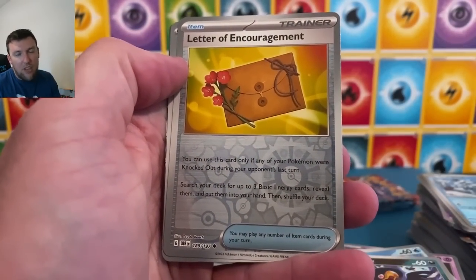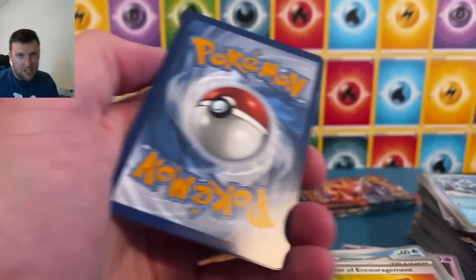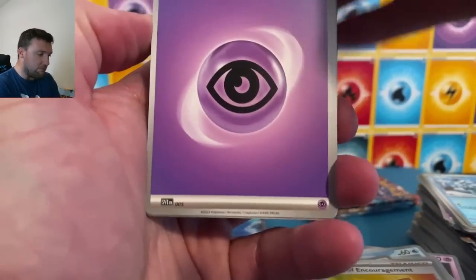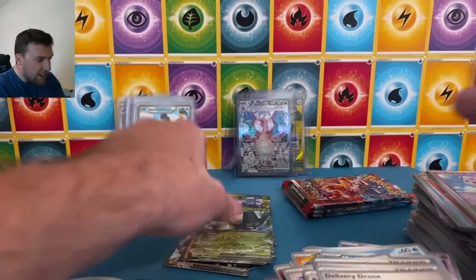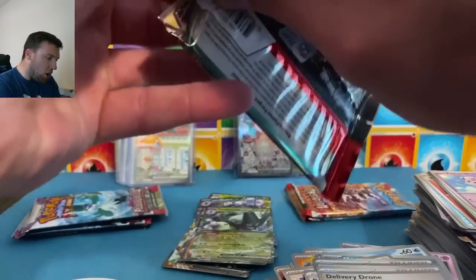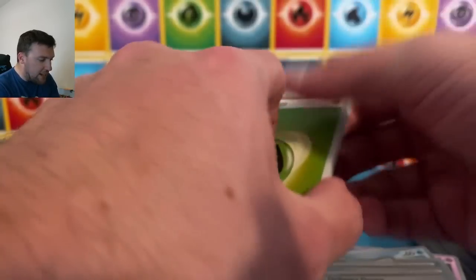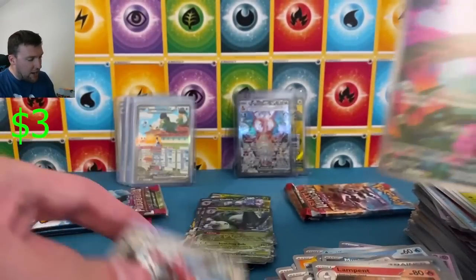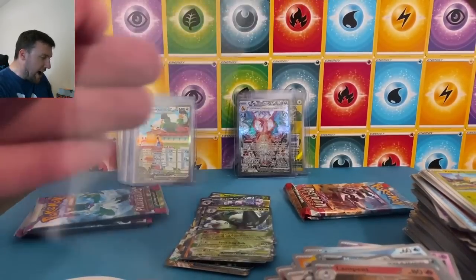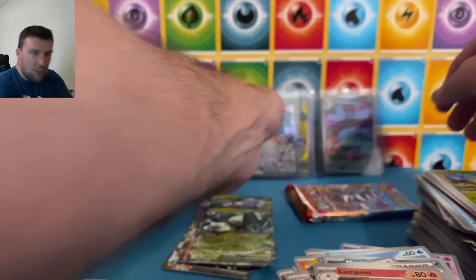Letter of encouragement — thank you Pal Day Evolved. Audino and Glamour on the ex — still no base Charizard, but we got the big boy. I literally can't complain, we got the big boy Charizard. Psychic energy — there will be something in the next pack. Delivery drone, Bravery Charm, and a Meowscarada ex. There will be something in this charge our pack. There's got to be one more art rare — Lampent and Gloom! I knew we had to have one more coming. Gloom on the art rare — nice!